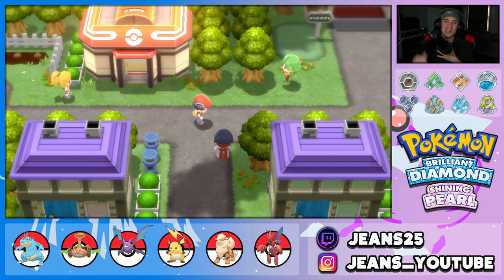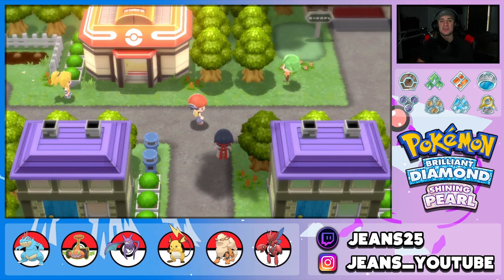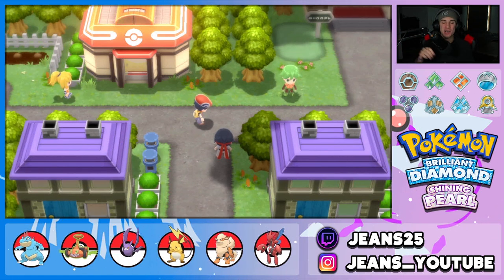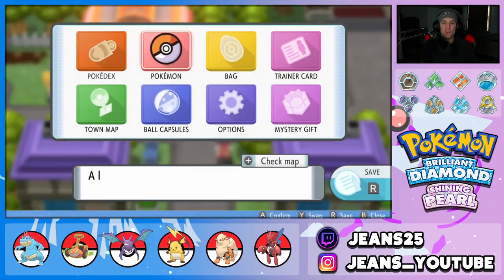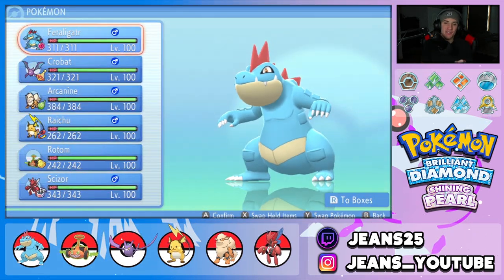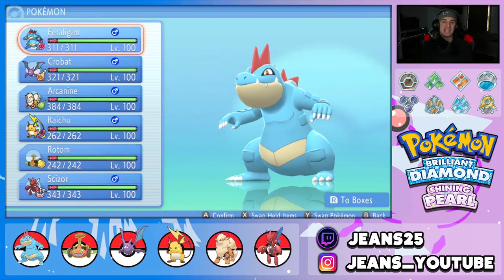What's going on YouTube, Jeans here. Hope you guys are having a wonderful day. Today we are back yet again bringing you guys some competitive VGC double battles for Pokemon Brilliant Diamond and Shining Pearl. In today's video we are going to be showcasing this Life Orb Swords Dance Feraligatr team that also features Crobat and Choice Band Scizor.